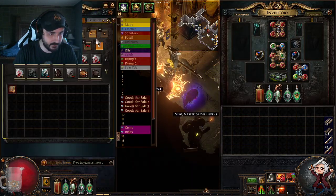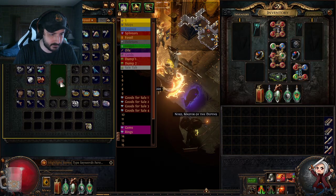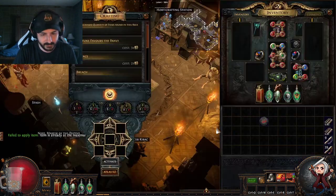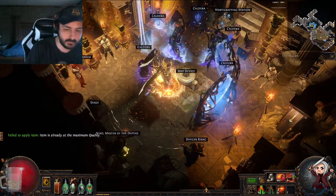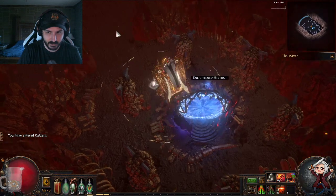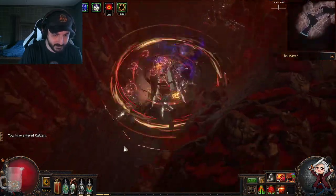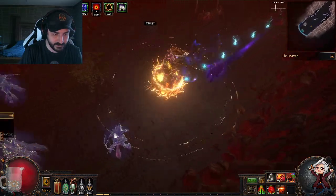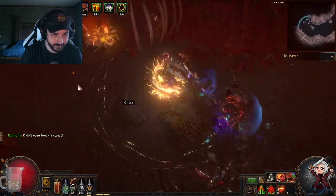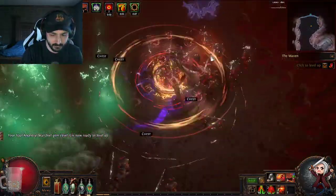Let me show some gameplay. We're going to run a Caldera map. Let's run a Vulnerability map just to show the build handling tough conditions — we have Bleed on us and 60% less recovery, which aren't ideal, but the build can usually deal with it. For the most part I stay in Sand Stance, which gives a big radius and causes blind. For harder content and bosses you switch to Blood Stance for a big bonus from the tree and from the stance itself — Blood and Sand together is a big multiplier.